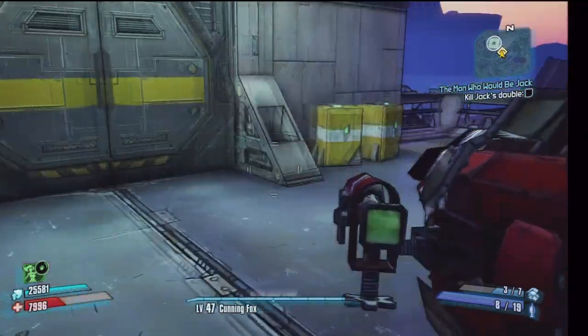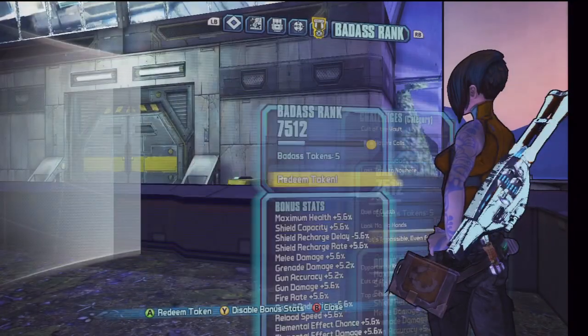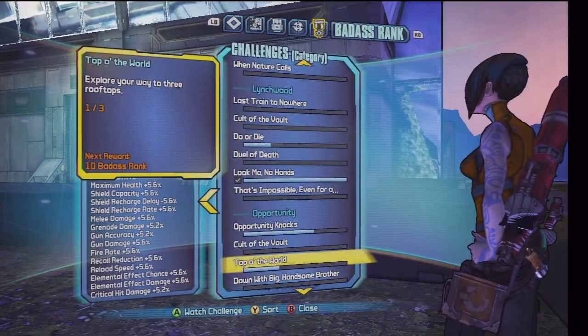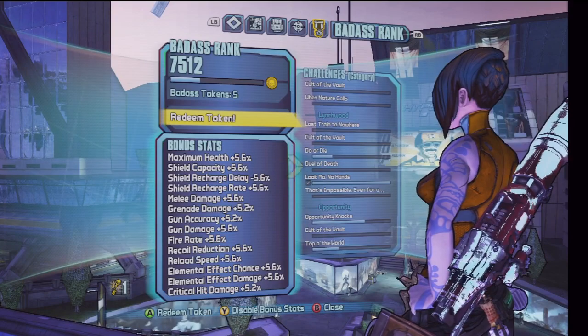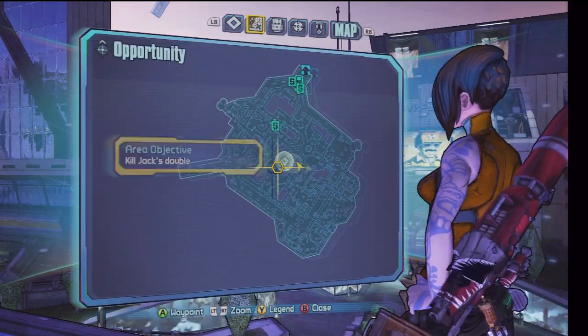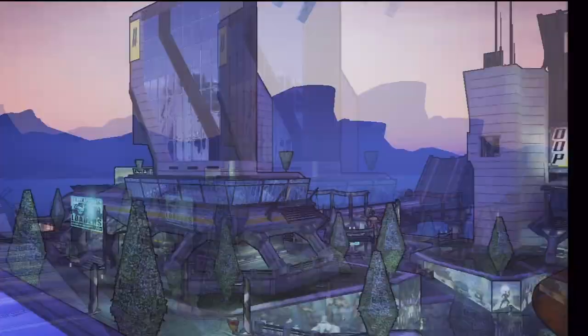What's up guys, Slump here again giving you some more Borderlands 2 content. In this video I'm going to be teaching you how to get the Top of the World achievement in Opportunity. The first rooftop is right here on the map — it's in the little center area where the info kiosks are, those four info kiosks that talk about Jack.